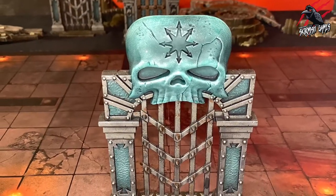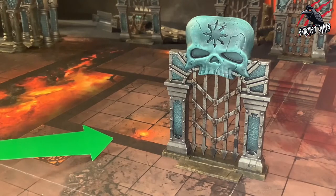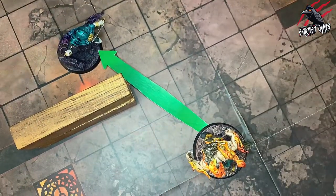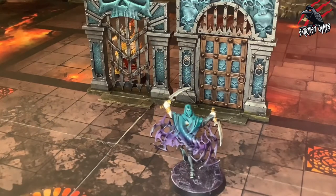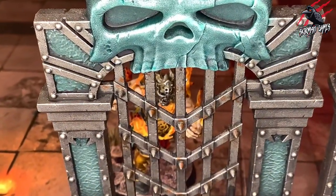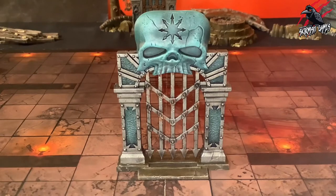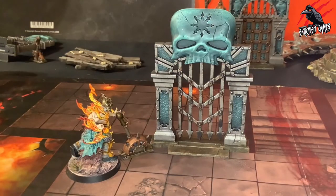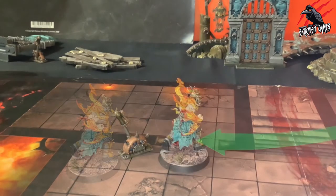Now let's look at the additional rules for sealed dungeon doors. Sealed dungeon doors are treated as dungeon walls for the purposes of movement, visibility, measuring, and objectives, which we went through previously. This means that fighters are not visible to each other through a sealed dungeon door, even if the model itself has gaps in it. Some abilities can open a sealed dungeon door. If a sealed dungeon door is opened, remove the model from play, then treat the doorway it was placed upon as an open dungeon door for the rest of the battle.